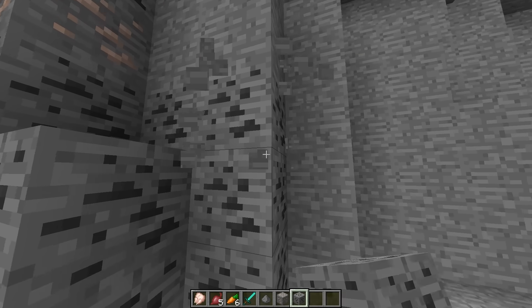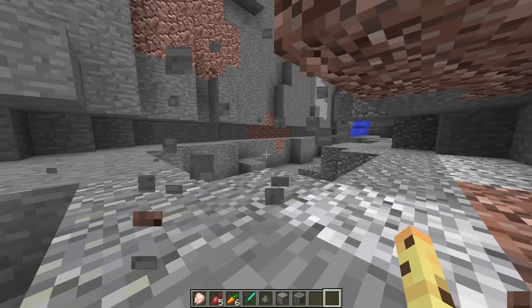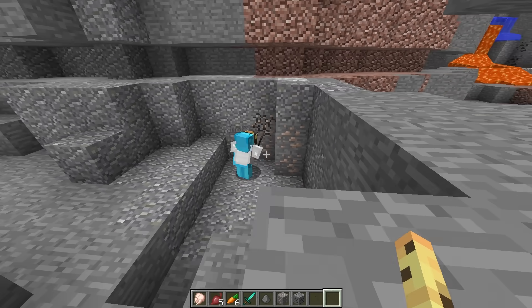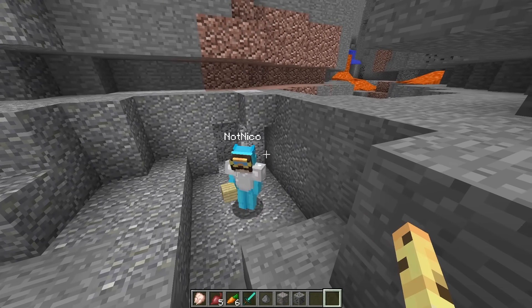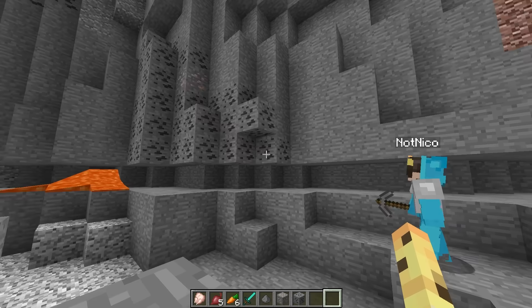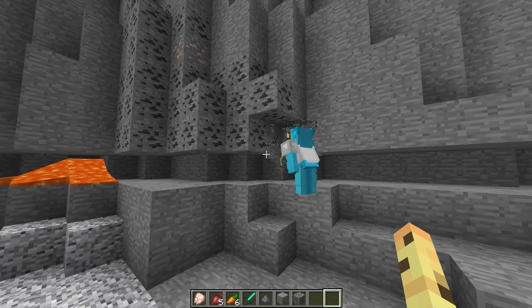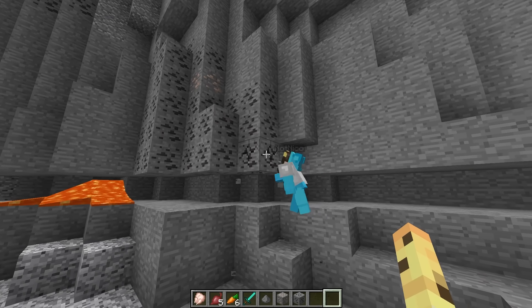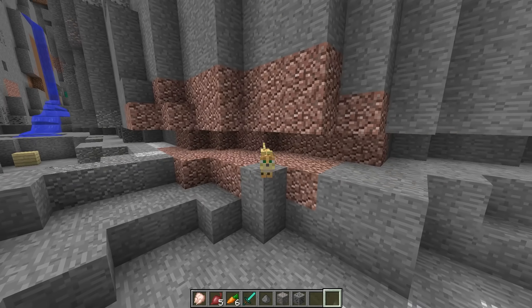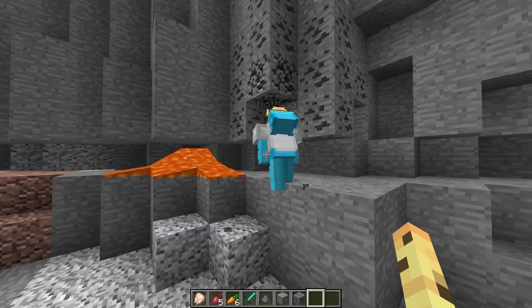Cash: No way Niko believes this. Niko: 10, 11, 12. Oh my gosh, how big is this? I can't believe he's mining all that iron. And 18 blocks - that vein was huge. How is that even possible in Minecraft? And perfect, there's some coal conveniently placed right here. Cash: Niko probably thinks he's getting super lucky in this speed run, but he doesn't know that it's secretly his cat helping him out.